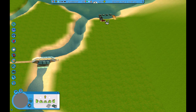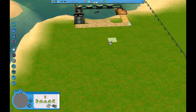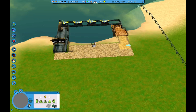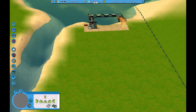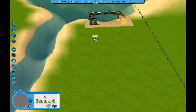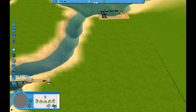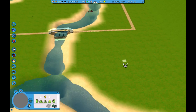We already have our entrance and exit here, so all we have to do... in here I do kind of want to add that path that way, so people can kind of stand around and watch the boats a little bit. So I need to make a path this way. Let's connect this and this, something like that, so we have room to put rides in.